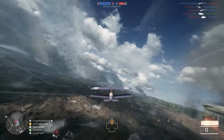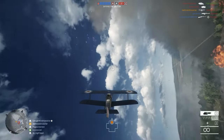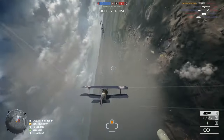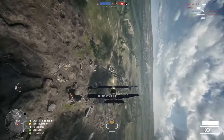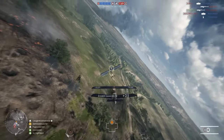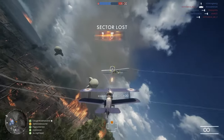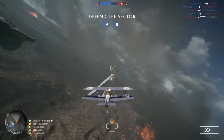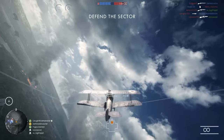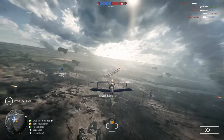Let's get into the first meaty topic: target prioritization and acquisition. It might sound very fancy, but it's really just simple logic. Your order of importance when flying a fighter — who to take down first — is: enemy fighters first, then attack planes, then enemy AA, then bombers, and last, infantry targets.